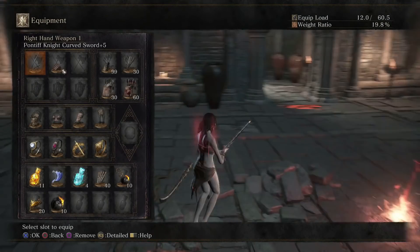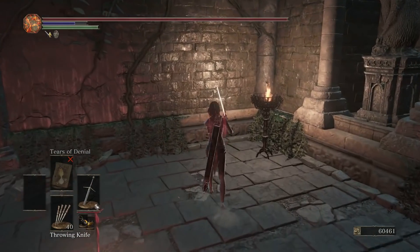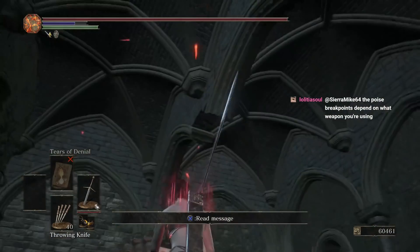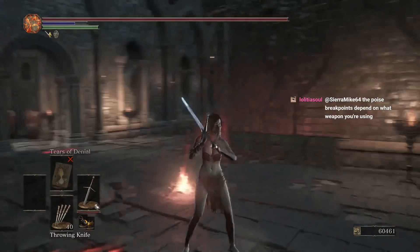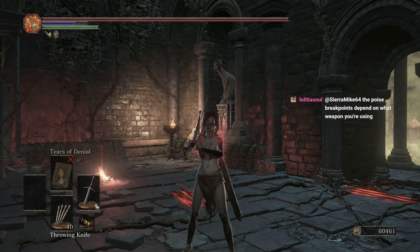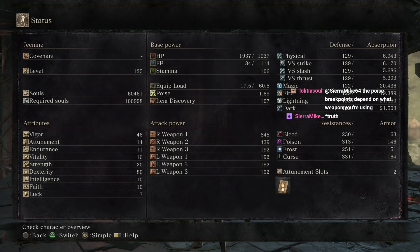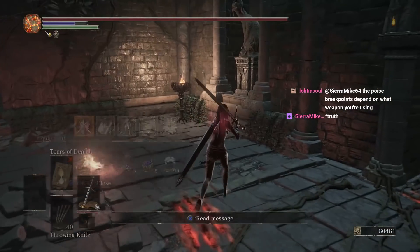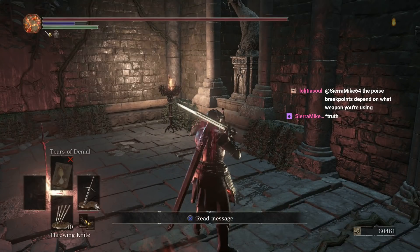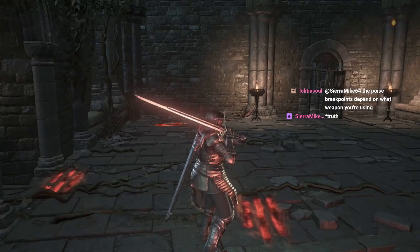Basically, in this game you have two states of hyper armor. So your poise — there's no indicator whatsoever. My poise right now is at 100%, meaning I have 100% of whatever my poise value is. Currently I have 100% of my poise, which is 1.69 — pretty bad — but for the sake of example let's put some armor on. So right now my poise is at 100% and I have 40.16 poise.